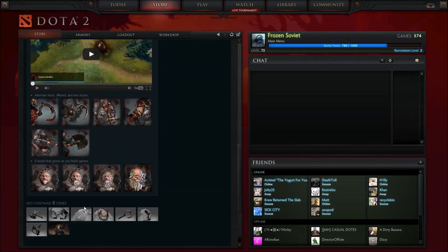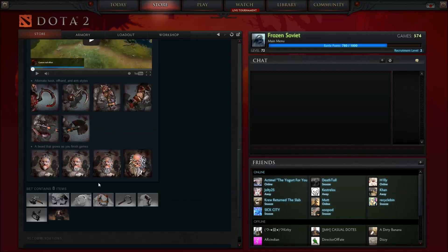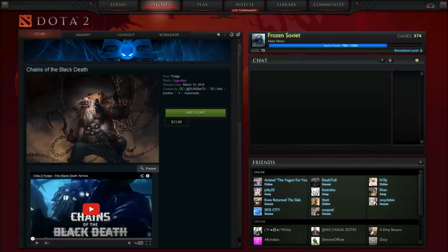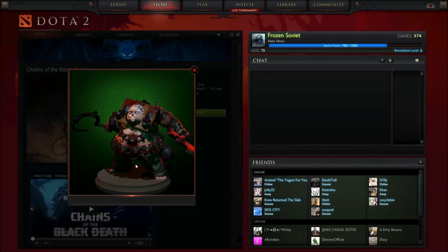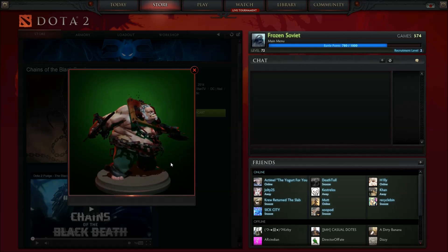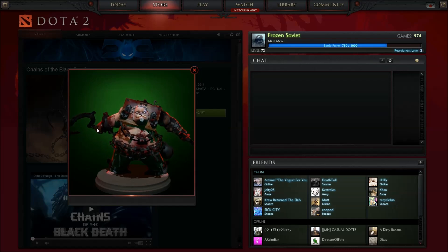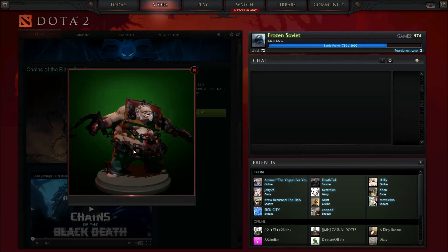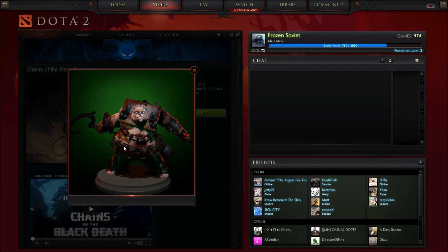And then there's a whole bunch of weapons and things that you can change to different styles — you can just look it up on YouTube. This is pretty much the set, this is how it looks when everything is equipped. You can change his sickle and his offhand to different styles.